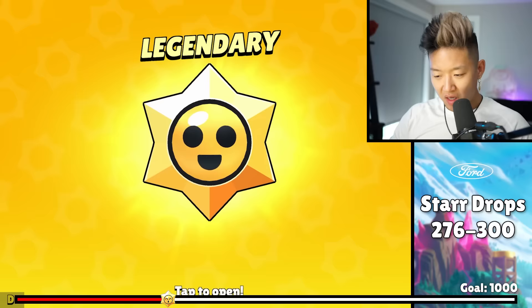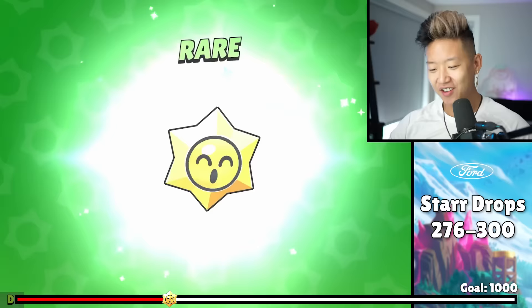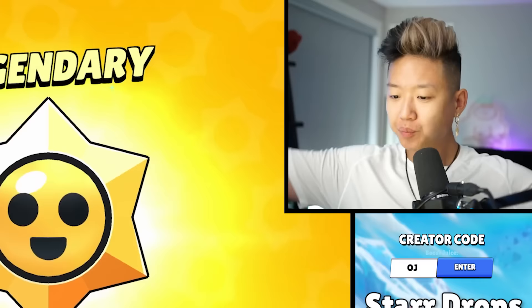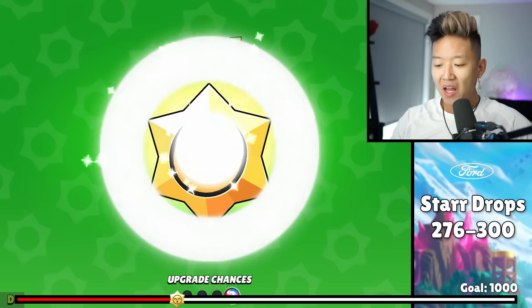Legendary! Legendary — give me a Leon! We already have Piper. Why am I mad about getting a skin? Those skins are expensive. It's crazy that as a free-to-play player you can get these skins now. Come on, legendary — that's like 2,000 gold. A star power is way better than getting a gadget.